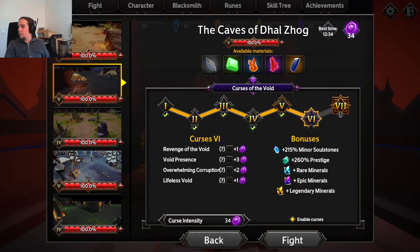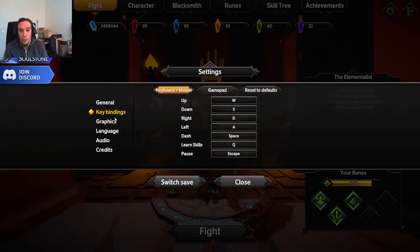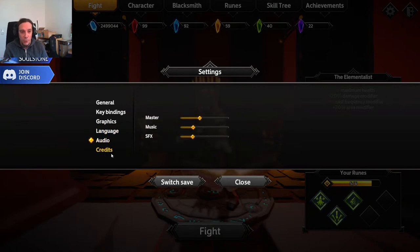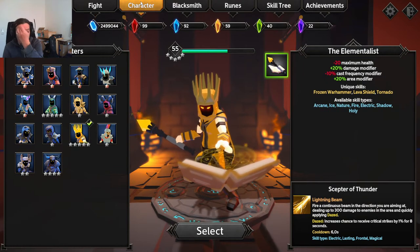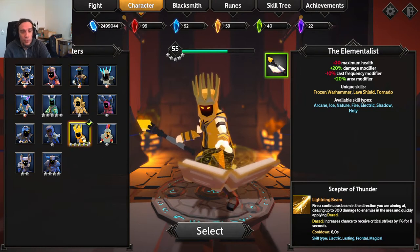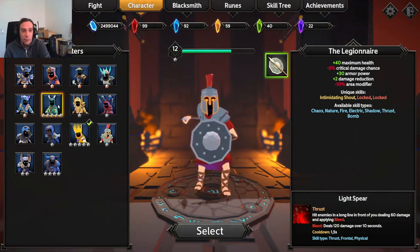Oh hello everybody, sorry for the stuttering sound - somehow this game still doesn't manage to have sound while it's minimized. We're going to play some Curse Level 5 and I'm going to try hard, kick some monster butt. I really hope one day we'll have Soul Stone Survivors with sound while minimized. Meanwhile, I've finally managed to unlock every character.